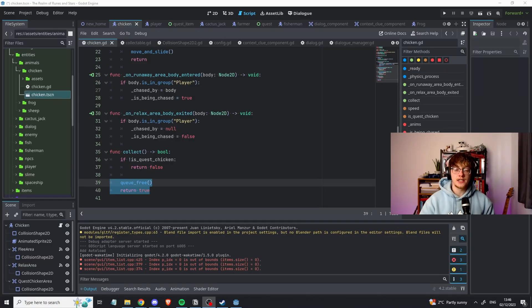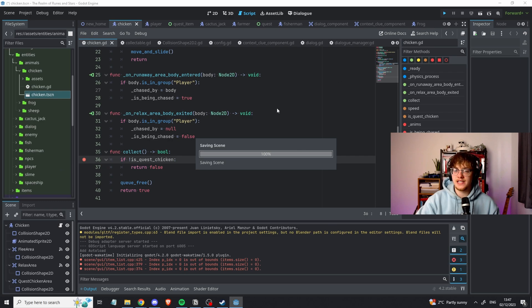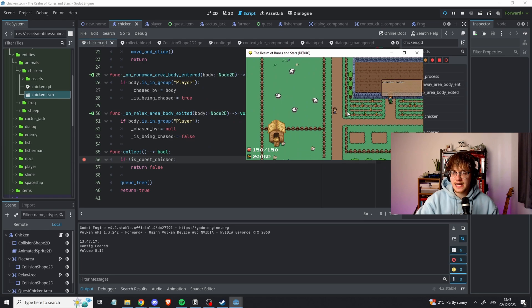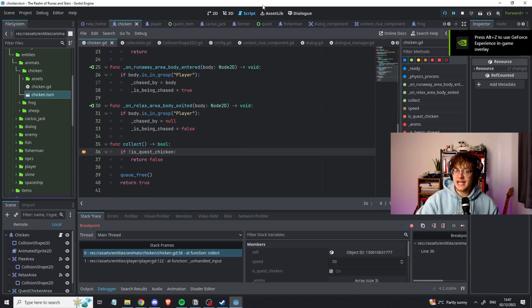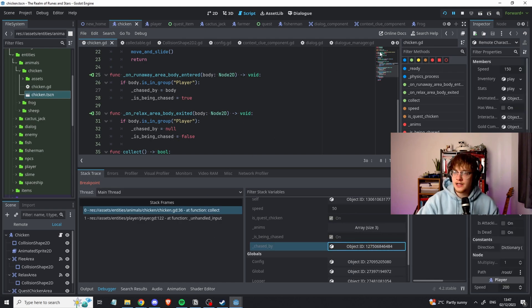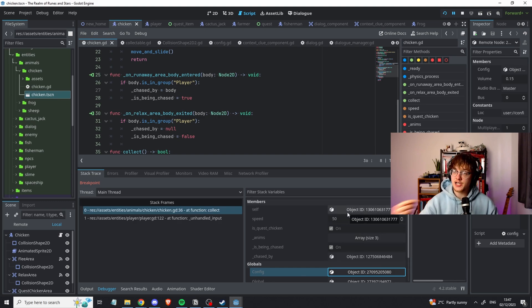The last tip — big shout out to Elteca from the live streams for reminding me about this — is the debugging tools that Godot has. The debugger is a standard programming debugger: you can set a breakpoint at any point in the code and the application will stop there, letting you check what's actually going on and what data all the variables have. I've added a breakpoint on the chicken collection to demonstrate. With the game paused, you can use the Inspector on the right to see all the variable data and check if data has been passed around properly. Additionally, the Remote panel in the bottom left shows you all the current nodes in the scene at runtime, so if something isn't showing or is showing multiple times, you can dig into what's actually happening.